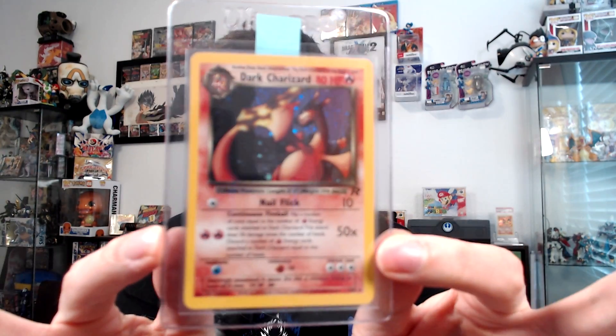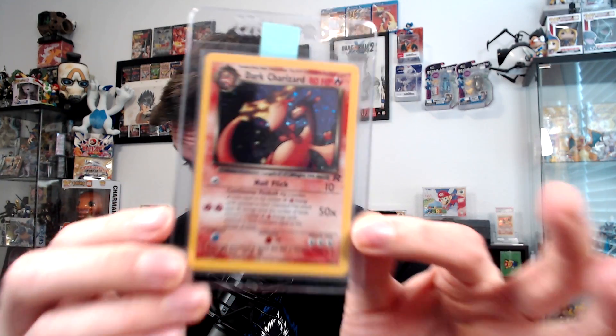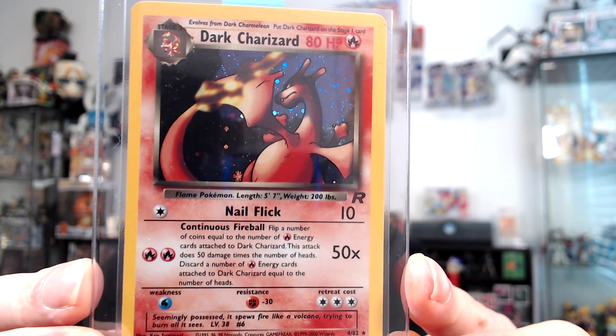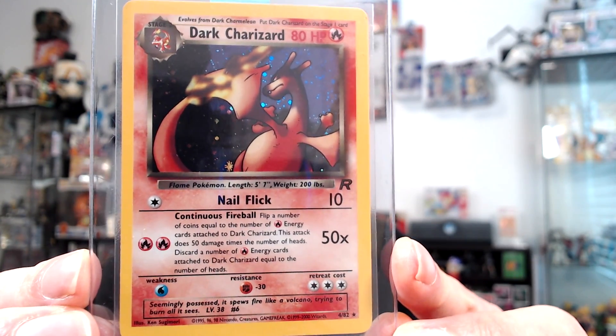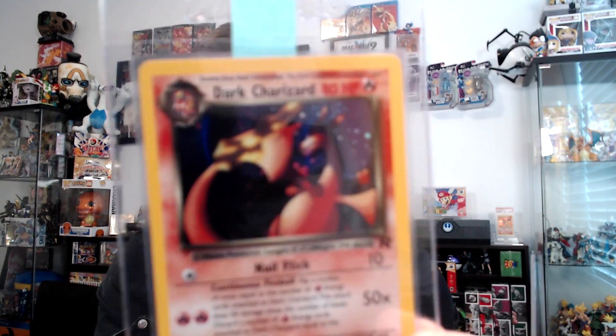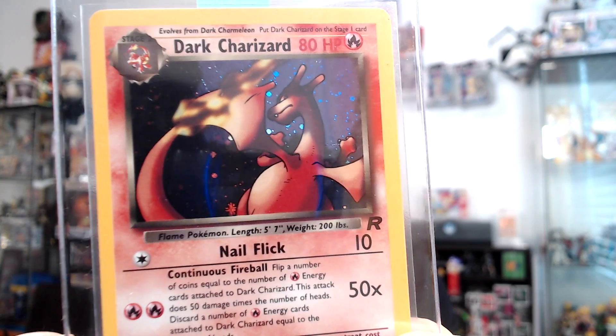We went from an unlimited Charmander to a Rocket Dark Charizard — an unlimited Dark Charizard — and it is in fantastic shape. It's a very beautiful card with pretty good centering and great condition overall. If you want to join the challenge, comment below or email me directly to offer something for this card.